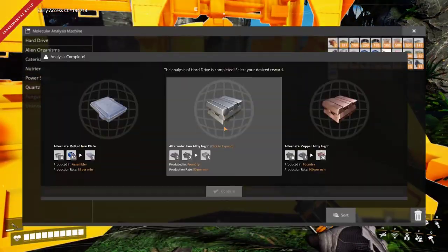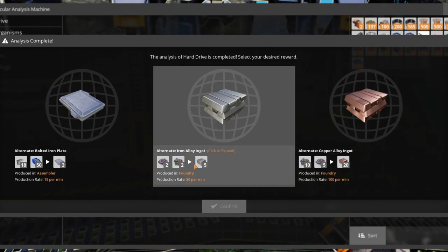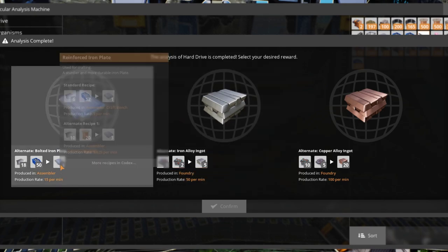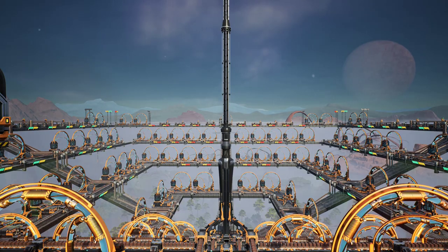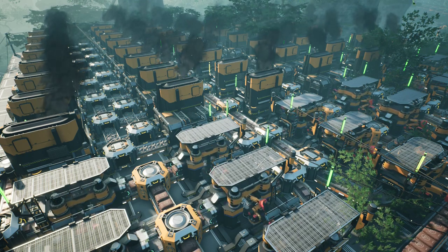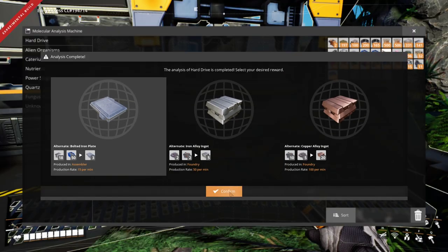It's time to do more research. The first option is just another way to make reinforced iron plates — contrary to the original recipe, it even uses more resources. The only fancy benefit is production speed. The second and third options are similar. The only instance where I used copper alloy ingot was when I had to mine all copper on the planet to produce 48 nuclear pasta per minute — but that's another story. Bolted iron plate it is.